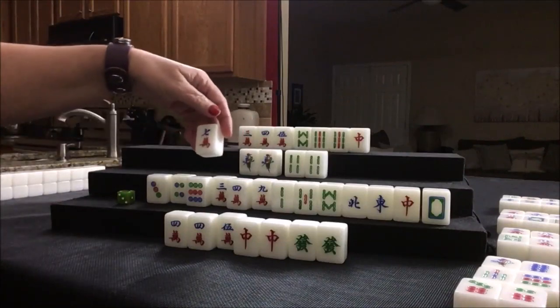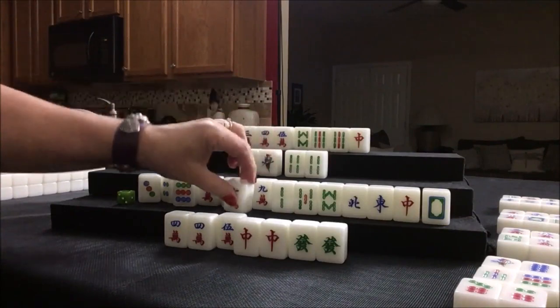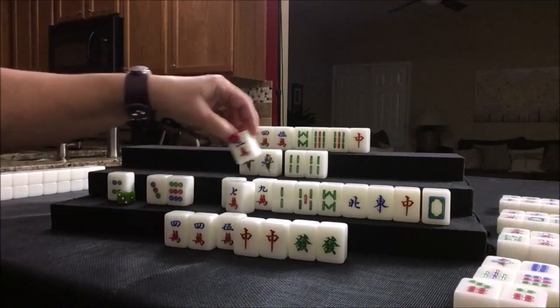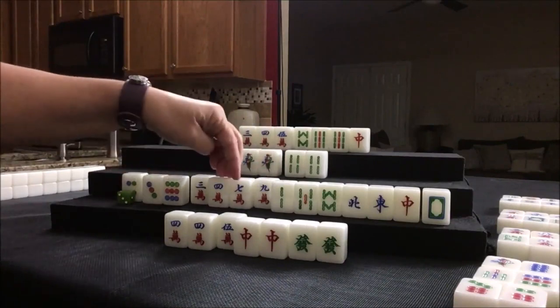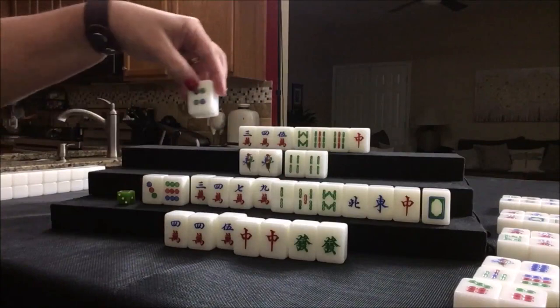We got a seven crack — one, four, seven. That's a keeper. So three, six, nine; one, four, seven. Discards: one, four, seven; two, five, eight; three, six, nine. Let's discard four dot. They're two away from lesser honors and knitted tiles. Let's draw.